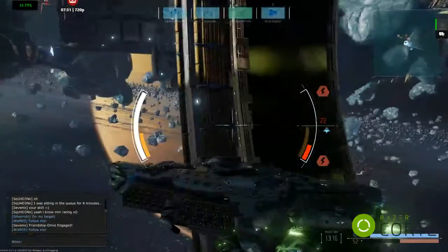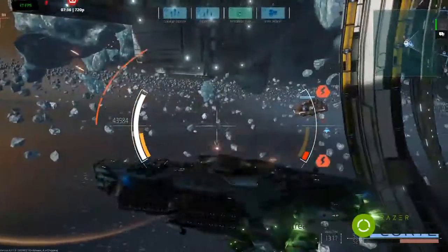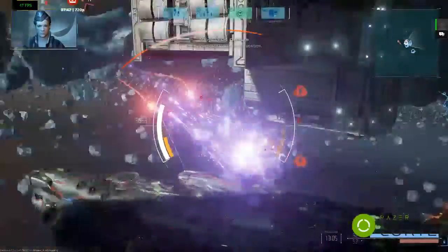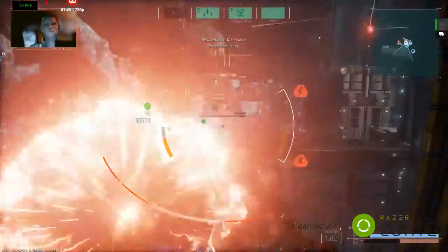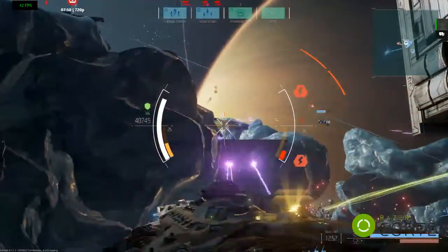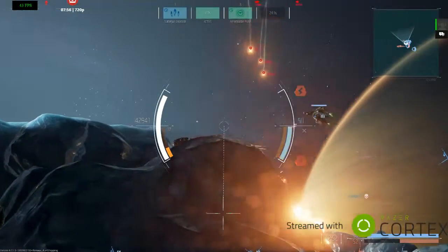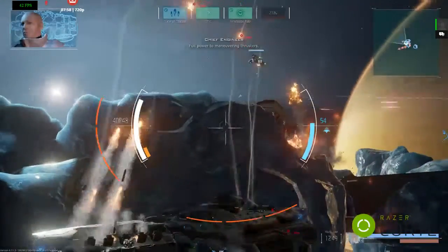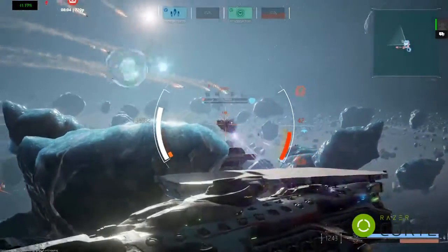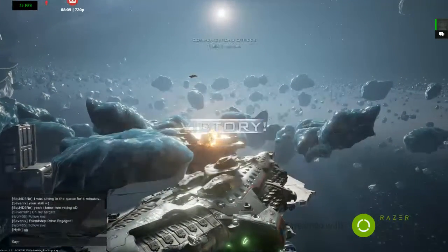Wanna come along? Vulture missiles locked on. Enemy warheads locked on our position. Target locked. Brawl Tide firing. Engage Exoshell, aye Captain. Brawl Tide guns reloading, Captain. Vultures are locked, ready to launch. Exoshell offline. Full power to maneuvering thrusters. That did it. Hostile destroyed. That's it. We won.